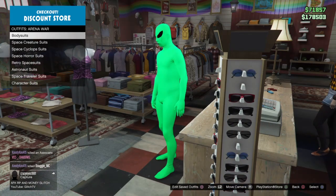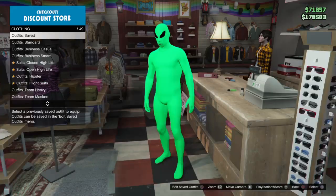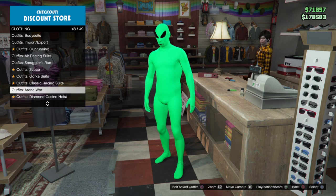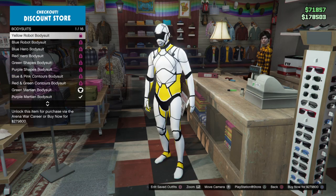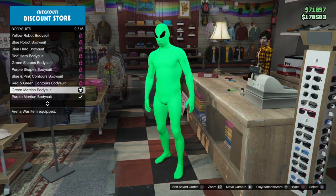Skin thingy. You guys are gonna go up to the front counter thingy, where the annoying NPC is who talks a lot. You're gonna go down to outfit arena wars, and you're gonna go down to bodysuits, and then you're just gonna go down to green martian bodysuit, and that's it.